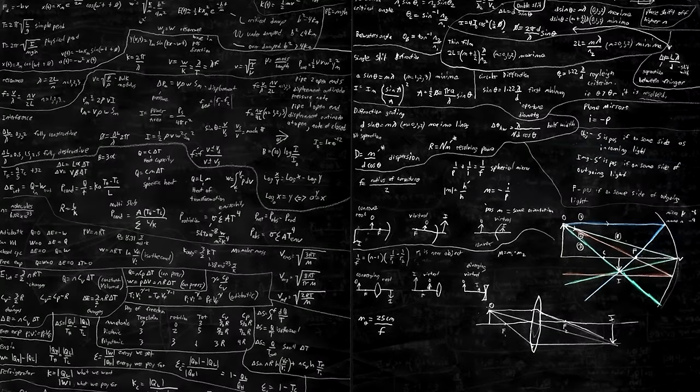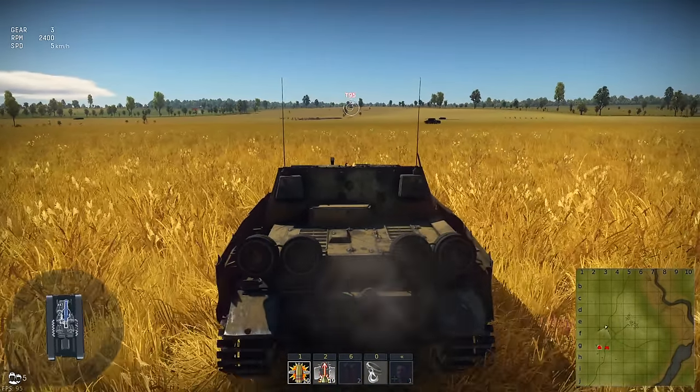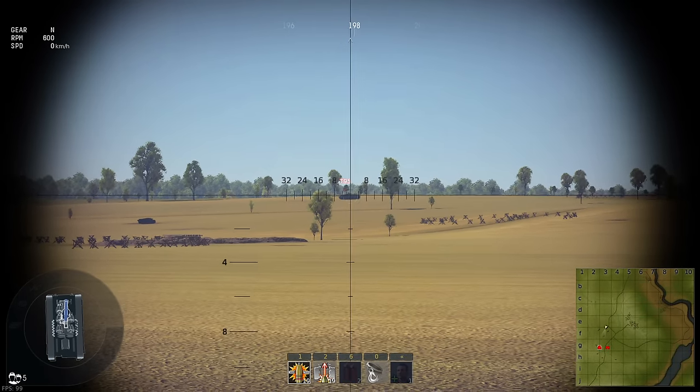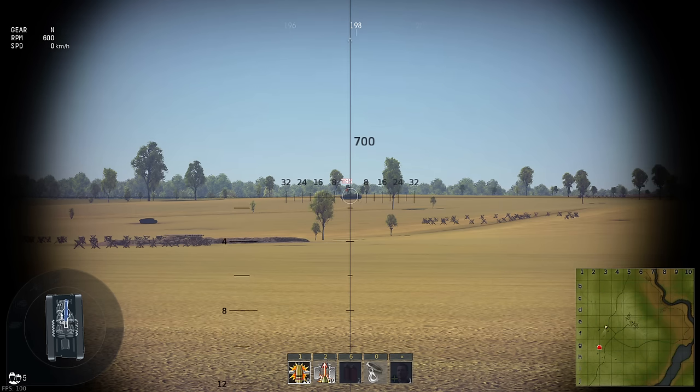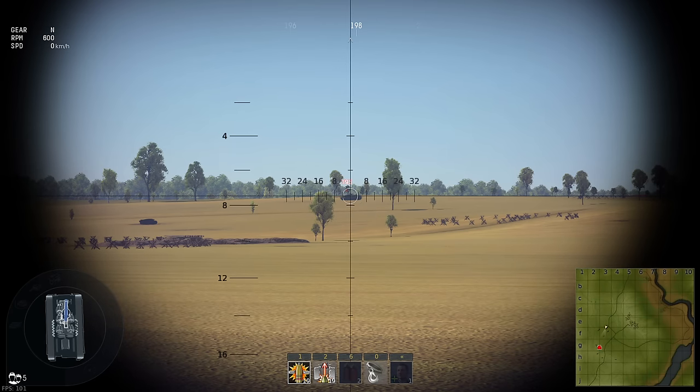Now you know why you need a rangefinder, how to set it up, and what the lines in your gunner's sight mean. For this example we'll be using the Brombear, due to its ridiculously slow muzzle velocity. Over there is a T95. We point our gun at it, press the rangefinding button, and wait for the crew to estimate the range. The target seems to be about 700m away, but keep in mind that the crew has a slight estimation error. We are going to zero in our scope.